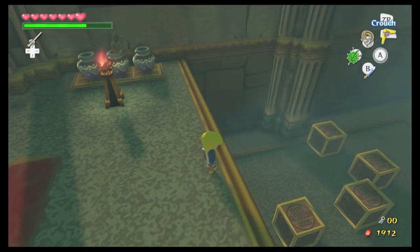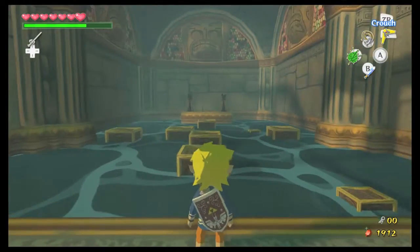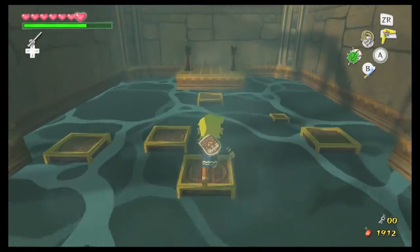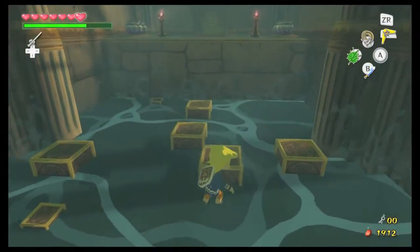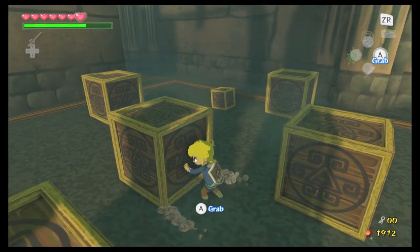There is something in this dungeon that we will have to come back with in order to do everything. Which actually reminds me — I also have the ability to go back and take care of some things in the past two dungeons that we couldn't actually do, and I will do that later. But for now I'll just take care of this dungeon. In this room there's a bunch of boxes, and basically you just have to make a platform that you can run all the way across with.